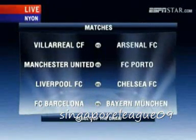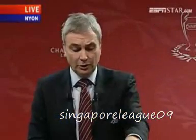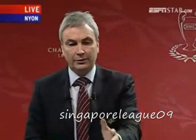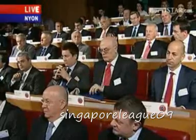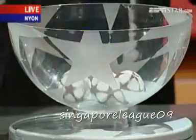We move straight on to the semi-final draw procedure. This is simply an integral draw, as it's called technically, among the four teams to qualify from the quarter-finals. They will be indicated as winners of quarter-final one through to winners of quarter-final four. Again, the club drawn first will play the first leg at home. Bruno, we move on to the second part and we stir the pot.